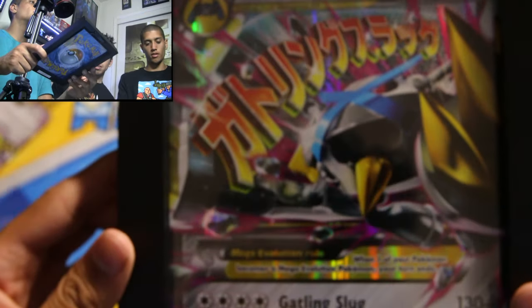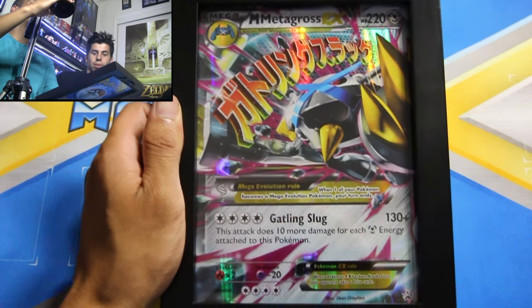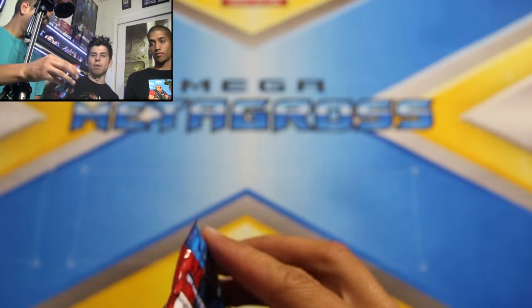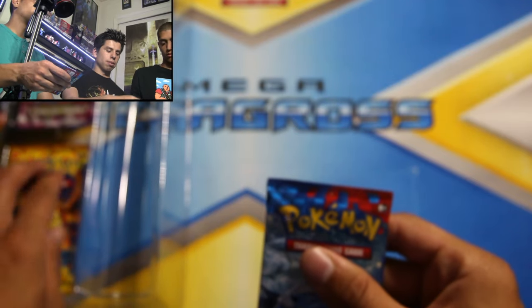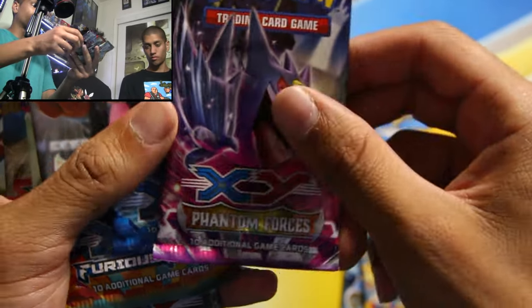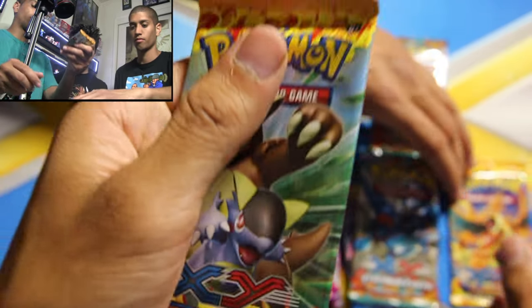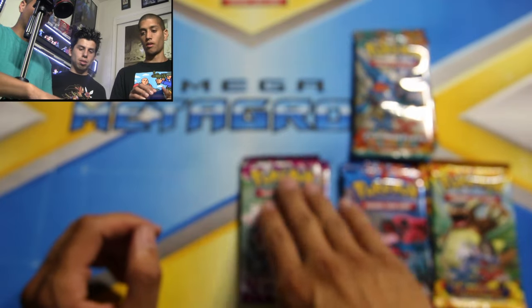Let's go on to the booster packs. If you look at this corner we got the Metagross frame — that's a nice touch. Very nice touch; you could hang this up on your wall. So we have the XY base set, Flashfire, Phantom Forces, and Furious Fists — two of each, for a total of eight packs. And we will start with one Phantom Forces.